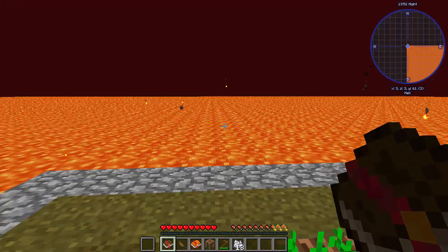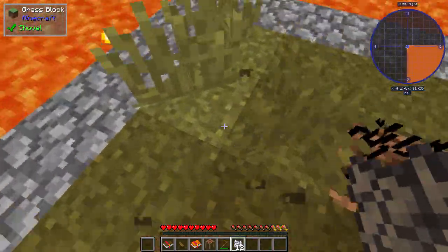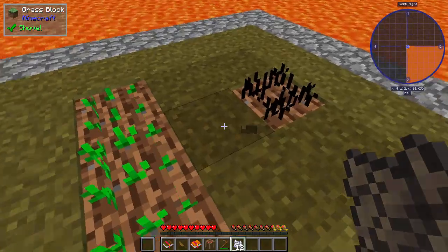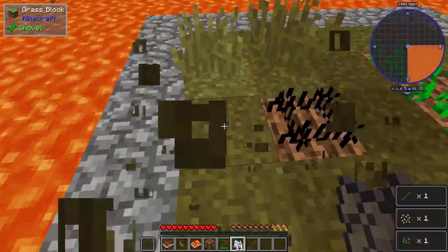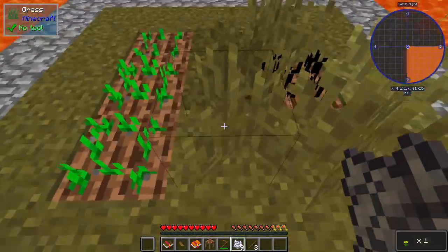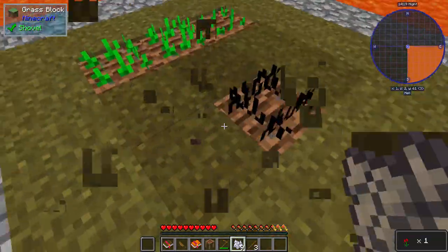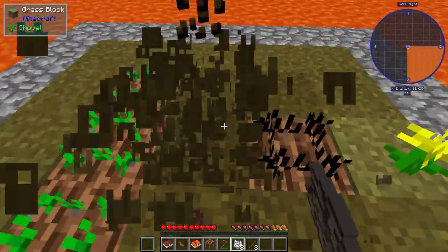The only way to get sticks, I believe, is to break grass - so that's gonna be very annoying. I got one stick, two sticks, three sticks, let's go! I wonder what's under the dirt - I'm scared to break it though. Like is it lava or more dirt? We'll figure it out later, we don't need dirt anyways.